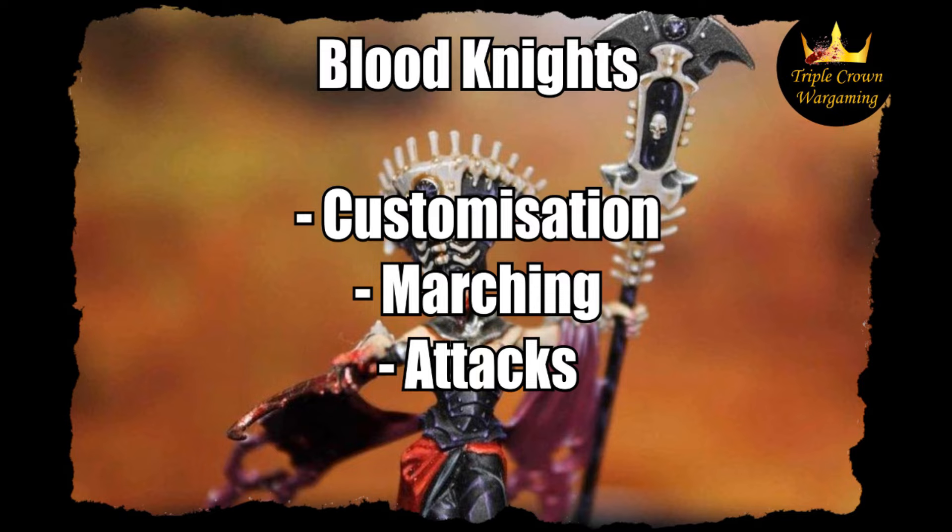They now come with Cursed Weapons which give them a minus 1 AP characteristic and a Magical Attack. That's going to be great for subsequent rounds of combat or for rounds where they get charged — obviously not ideal, but it means they're still going to have some punch through. What I quite like about them is they feel quite flexible. I can leave them in their heavy armour or upgrade them to full plate armour. I can purchase Drilled for them, and my Casterlan can have a Vampire Power or a 25-point magic sword, or both.